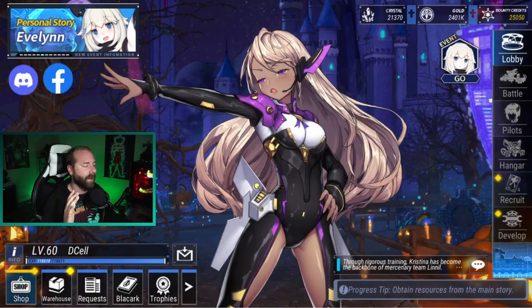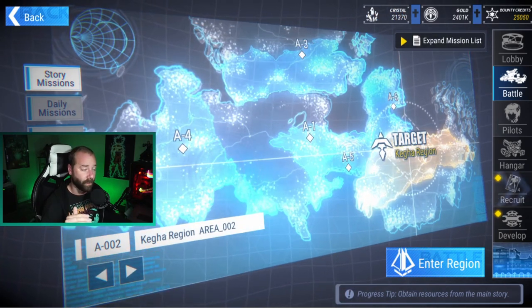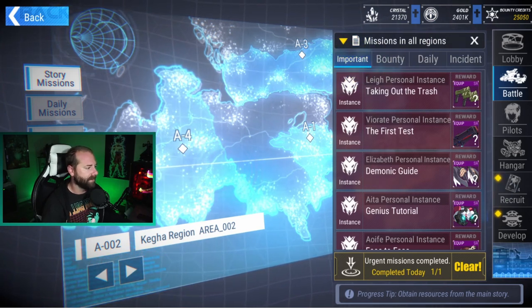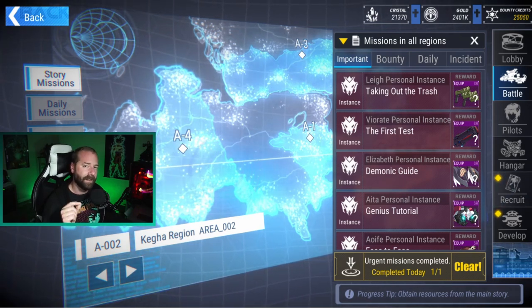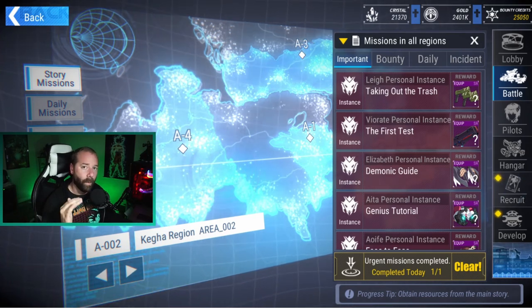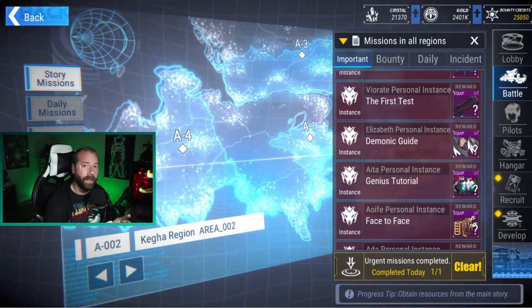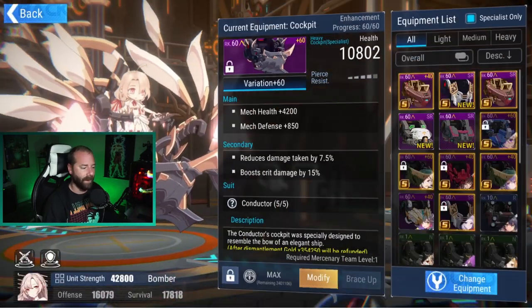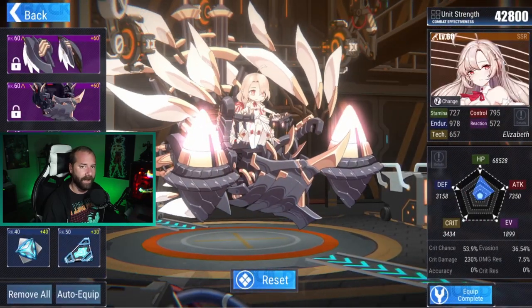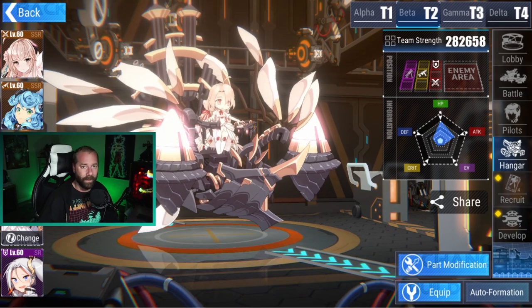Another thing to focus on once you're at that end game level and you've unlocked everything in the story missions — go in and focus on the personal stories. Under the important tab you can see the personal instance: taking out the trash, the first test, Lee's, Viorate, Elizabeth. You want to get Lee's SMG because it's one of the best items to put on Solveig. Once you get that, you can focus on getting Viorate and Elizabeth's custom mech. What you're looking for is each piece to have two substats. You don't need to worry about min-maxing the substats right away — the idea is to make sure you have two because you can modify them later. It's very important that each one has two substats because that's going to really help your character stats.